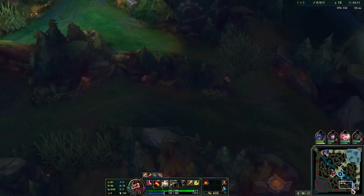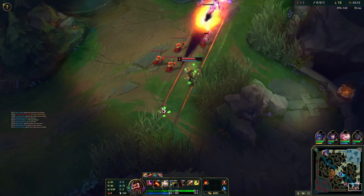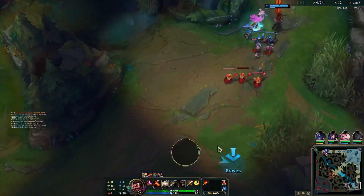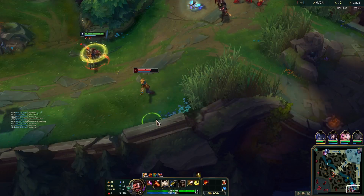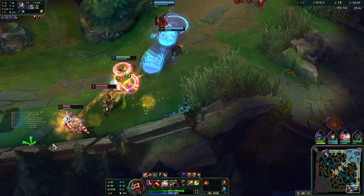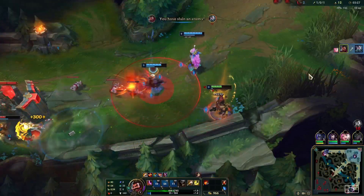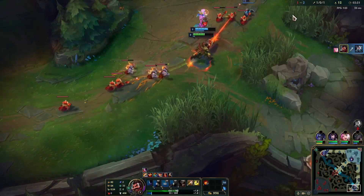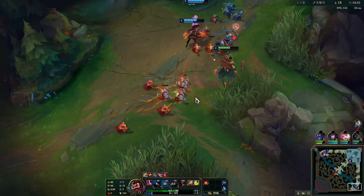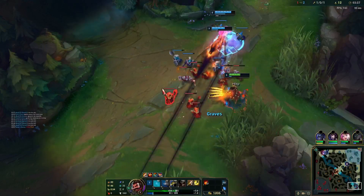I'm going to walk straight bot instead of going into my camps. There's the Shaco top — we can see he's done his blue and his whole bot side quadrant by the looks of it. I'm going to go in for this gank here. Looks like they do have it warded already — beautiful, basically maxed out there for that kill.